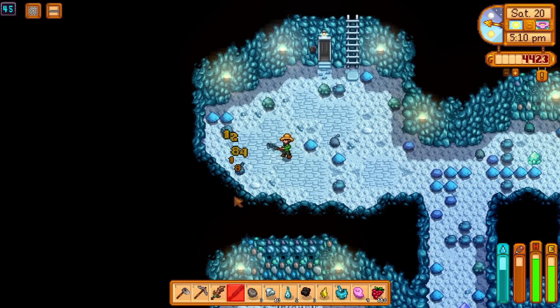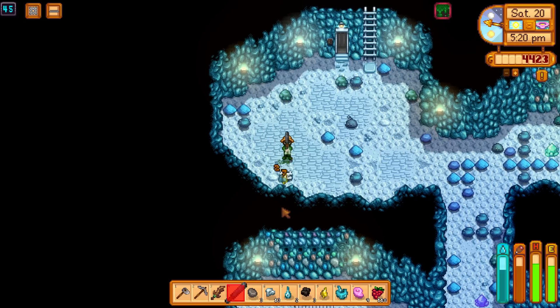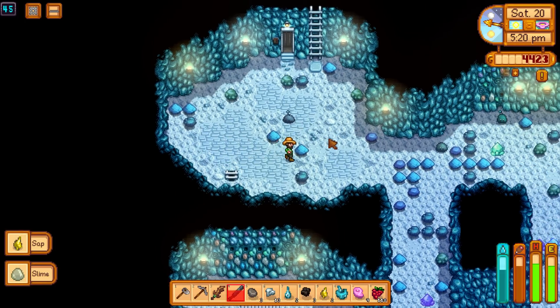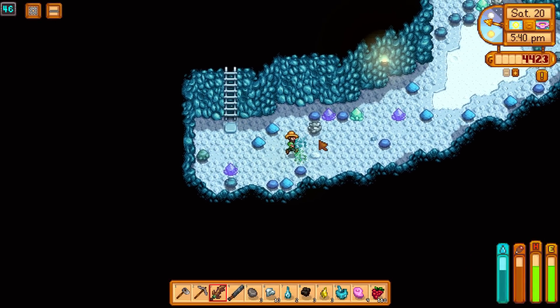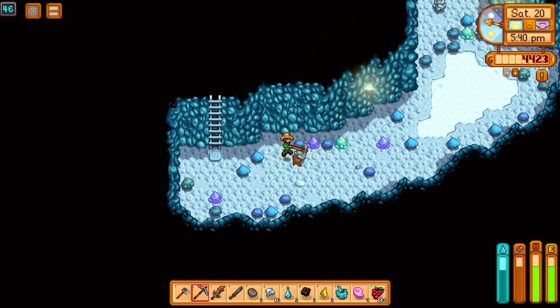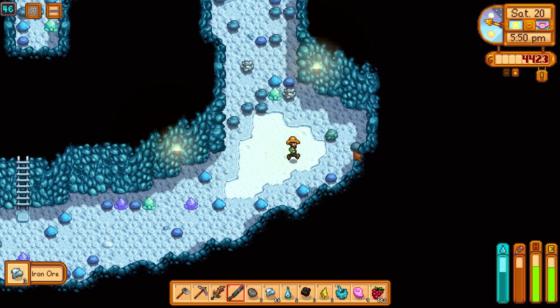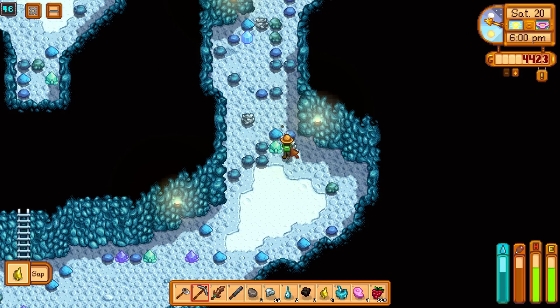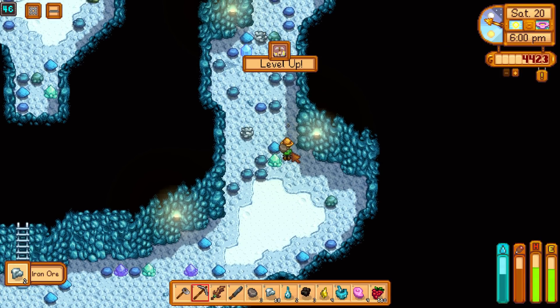We can try this weapon out right now — very slow but it hurts. I like fast weapons though, I can't deal with the speed of that thing. I see a little bit of iron. We're not doing very well; can't find too much. We've got to move for it. Oh, we leveled up — is that mining? Nice, we leveled up!